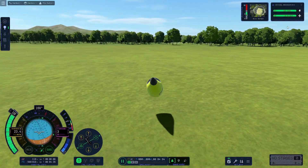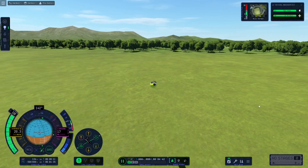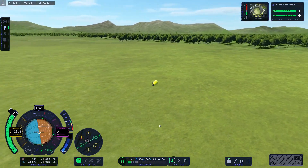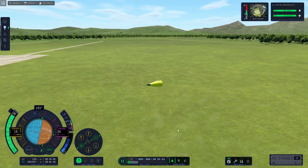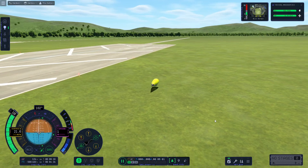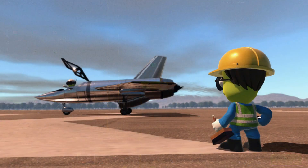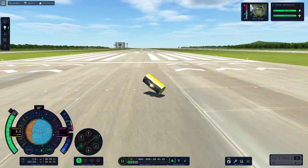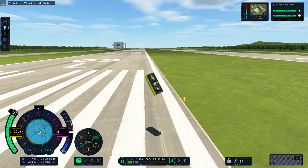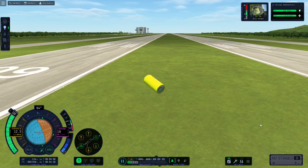I do like the little Kerbal face animations. It can jump pretty high and it can move along at speeds of up to about 30 meters per second. I tried this with pretty much all of the different cockpits, and there are only two which work correctly — this one and this one. Anything else either doesn't get much speed or more commonly just explodes as soon as it gets a little bit of an impact with the ground.